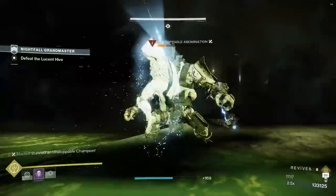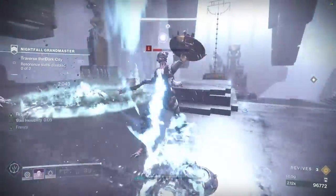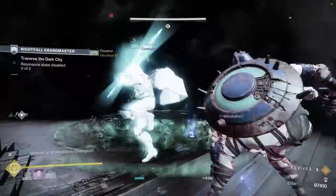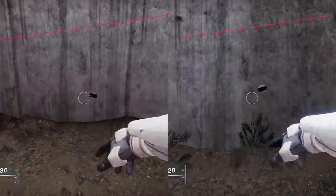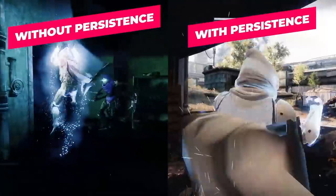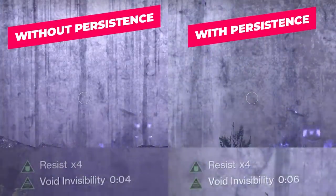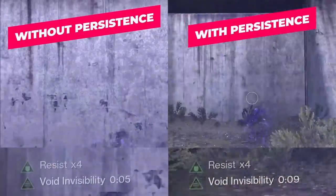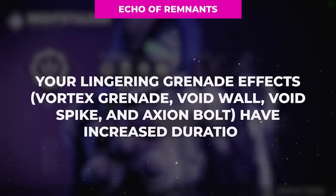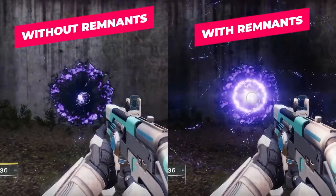Moving on to fragments, we have 3 slots to work with. The first is Echo of Obscurity, which makes us invisible for 5 seconds after using a finisher on an enemy. In slot number 2, we want Echo of Persistence, which increases the duration of all void buff effects, including invisibility, by 2 seconds. This means throwable smoke, Vanishing Step dodge, and Echo of Obscurity invisibility effects will now last for 7 seconds instead of 5, and our shadow dive invisibility will last for 9 seconds instead of 7. Finally, we want Echo of Remnants, which increases the duration of our damage over time grenades from 4 seconds to 6 seconds — and you'll learn why that duration increase is so important in Chapter 3.